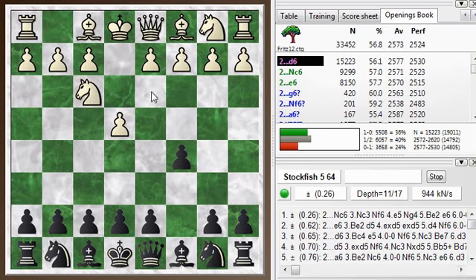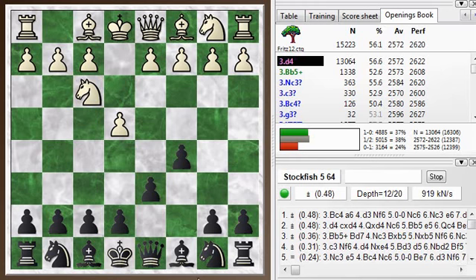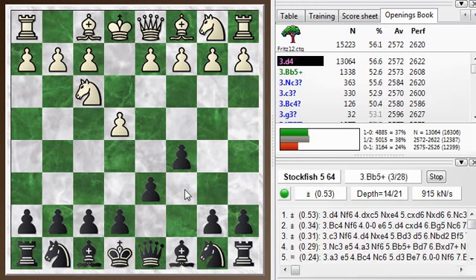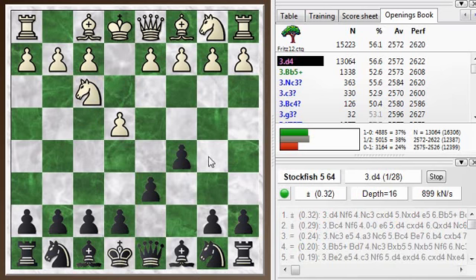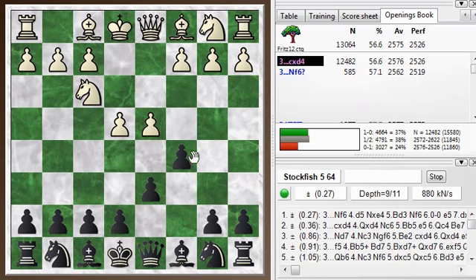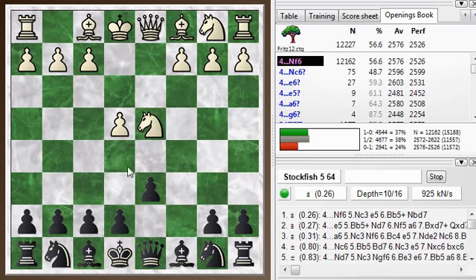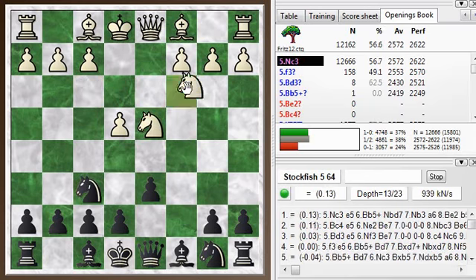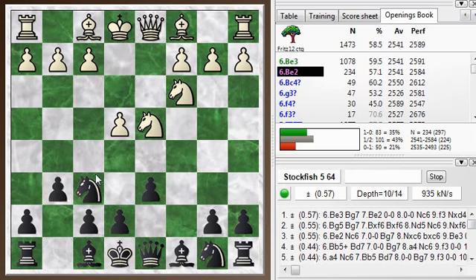So we get the normal moves here. I play D6 — you can also get into the Dragon from the Knight F6 lines, but this is the most common way to play it these days. He goes D4, takes, Knight takes, and Knight to F6, encouraging the other Knight to come out to C3, blocking the C pawn, and now G6, the Dragon formation.